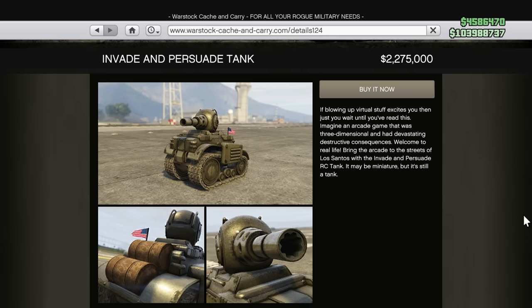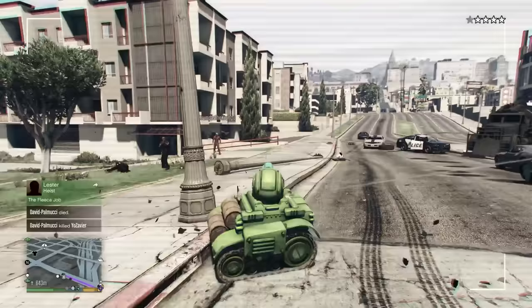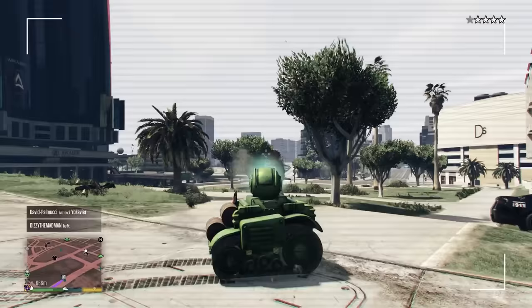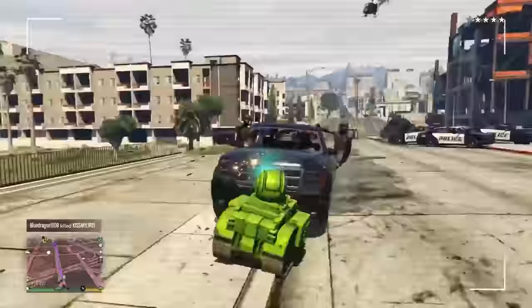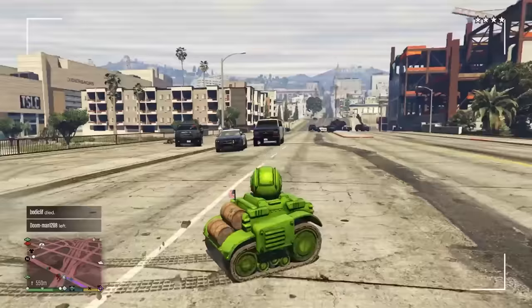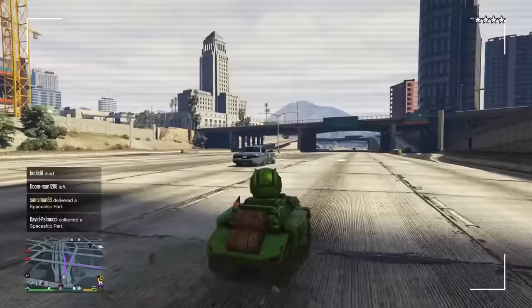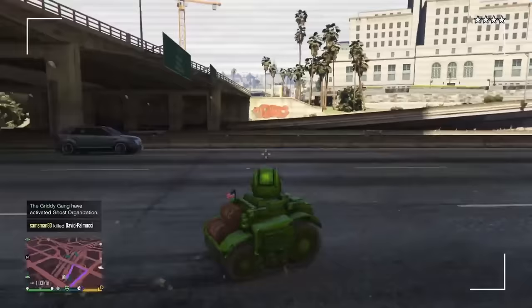Very similar to the Bandito is the Invade and Persuade mini tank. I can't believe they put a remote control tank in the game — it's quite bizarre. Just like the RC Bandito, players are not going to expect you to be in this thing. You can put a bunch of guns on it: a flamethrower, an alien weapon, or a minigun. I also find it really fun to get five stars with this one and just see what the cops try and do to a mini remote control tank — they try and ramp it off the road and you can just jump over them because it has a jump as well. One time I pulled this out with my friends and it took them five or ten minutes to kill me because you're off the radar, it's a tank, it can tank a lot of explosions, and it's got guns. This thing is so much fun.